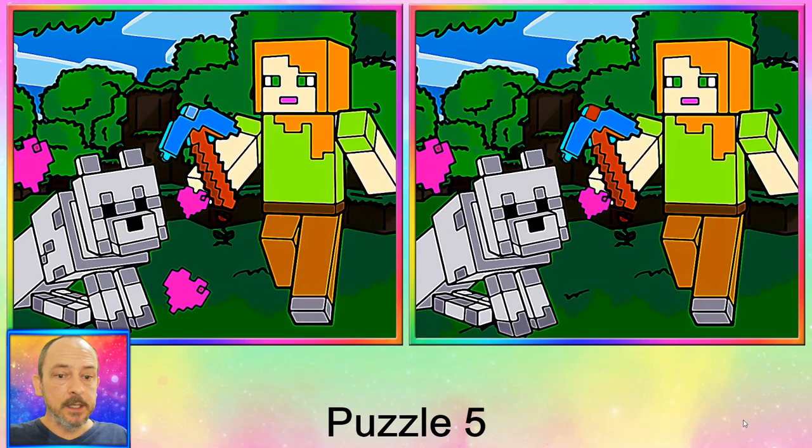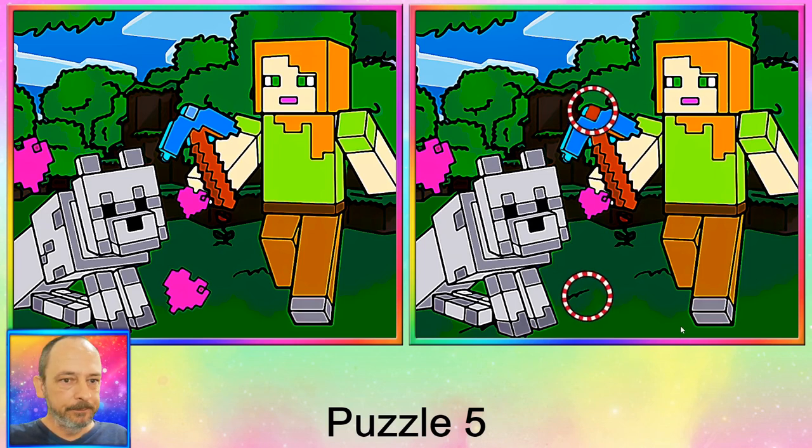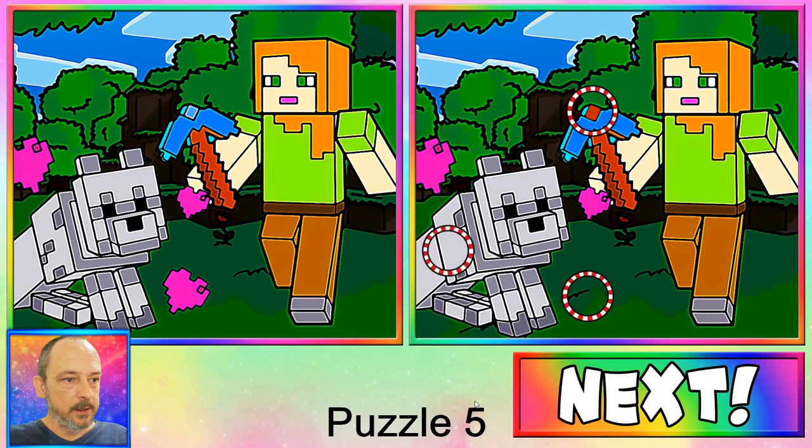Okay, puzzle number five — we have Alex from Minecraft with her dog that loves her very much. So much so it's lost a heart over here. Next up we have this dot on the pickaxe that has changed colors. And our final difference for this puzzle is on the dog — this was a difficult one. Could you find it? Let's move on.